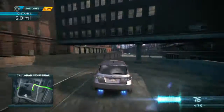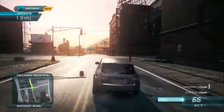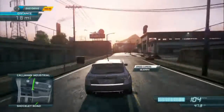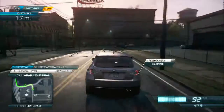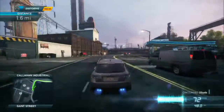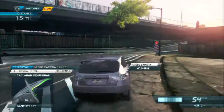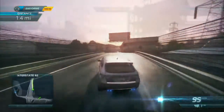Next up we have the Subaru Impreza Cosworth. You put Cosworth in any car and the chances are it's going to be very, very good, and there's no exception here. This is a brilliant four-wheel drive car — one of the best sort of off-road cars in this game. There's some off-road driving and I really, really like this car. It sounds brilliant; it's got a lovely little turbo whistle that you can hear in the background. It's a great car.